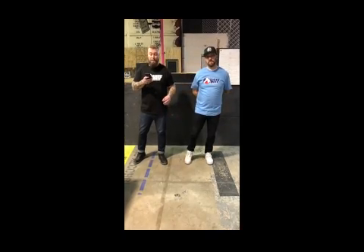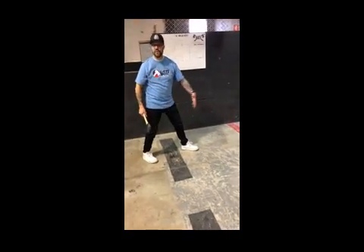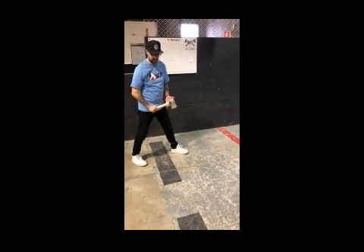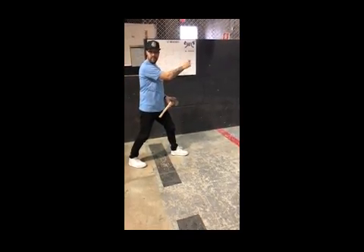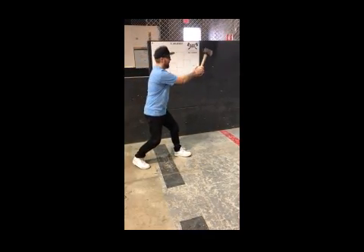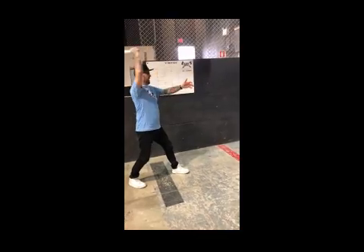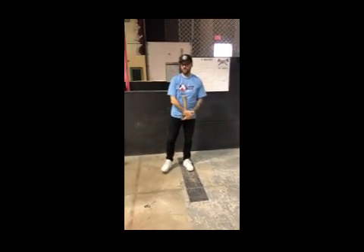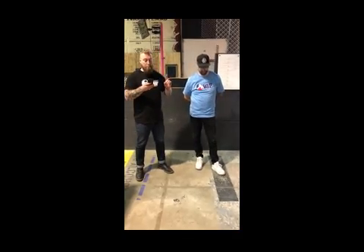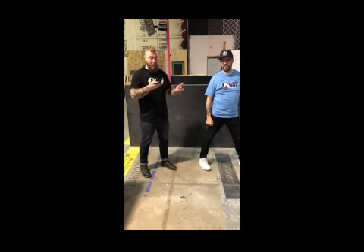Once the motion to throw the axe has begun, the player may take a full step forward, bringing their rear foot to the front of their body and planting it as the motion to throw continues. Motion to throw is as soon as any part of my body begins to move — it doesn't have to be the arm specifically. Any movement of the body is considered motion to throw. This foot, once planted in front, must not leave the ground again until the axe has left the hand of the player.